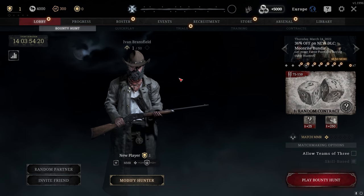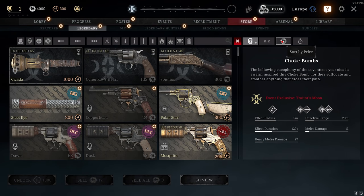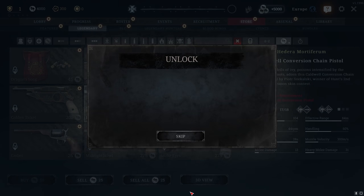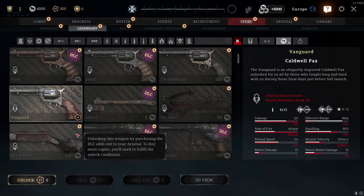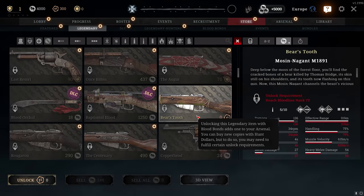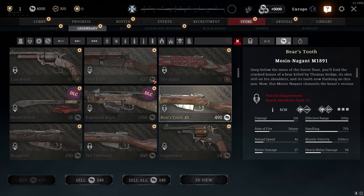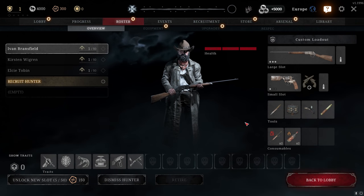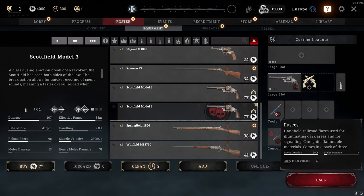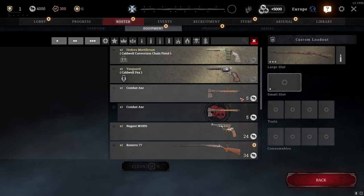Here's a secret for new players: there are free skins you can claim. Go to Store, then Legendary, and sort by price. You'll see some skins cost zero blood bonds — unlock them for free. For example, there's a Vanguard skin, and a Mosin skin — which is basically the end-game rifle, probably the best rifle in the game — all unlockable at rank 1 for free. Amazing.